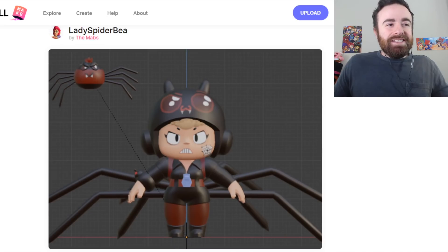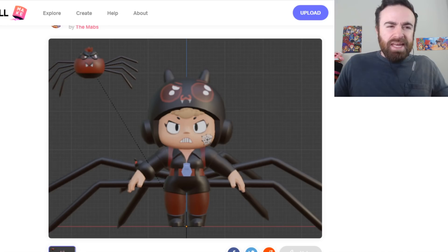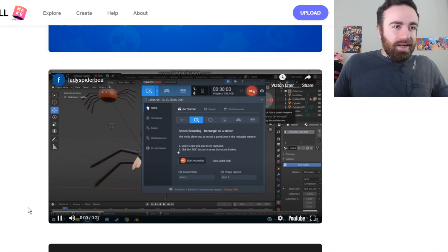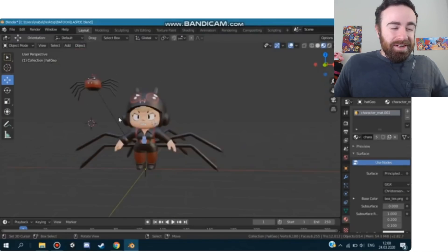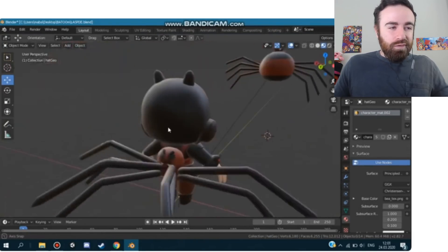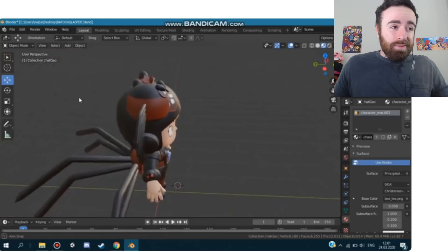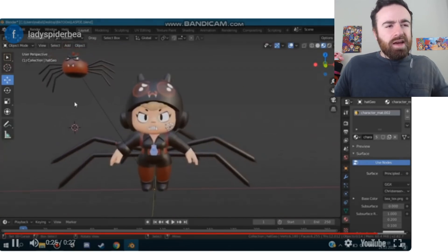What about Lady Spider Bee? This is a unique one — a bee turning into a spider. That sounds kind of weird, but there is a video. It would be pretty freaking weird to have a big spider-like skin, and that's definitely the villain type. I'd probably buy it — it would look cool. It's a nice skin. I'll give it 9 out of 10.